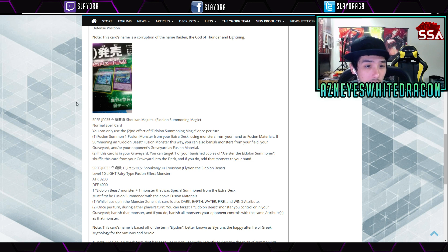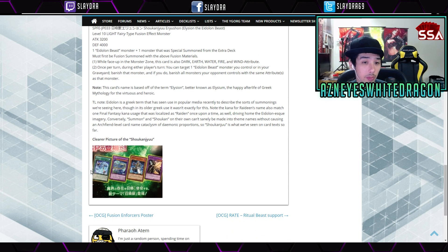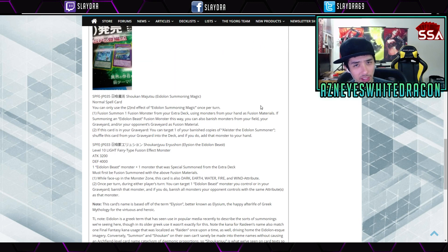Next up we have a new Fairy Fusion — level 10 Light Fairy with 3200 attack and 4000 defense. It requires an Elyon Beast and one monster to Special Summon from the extra deck. While face-up in the Monster Zone, it's also treated as Dark, Earth, Water, Fire, and Wind — so it covers all attributes, kind of like Doriado. Once per turn during either player's turn, target one Elyon Beast monster you control or in your graveyard, banish that monster, and if you do, banish all monsters your opponent controls with the same attribute. That's pretty cool. This card's name is based on Elysion from Greek mythology. So it's a new archetype where you can interact with attributes — I like that.